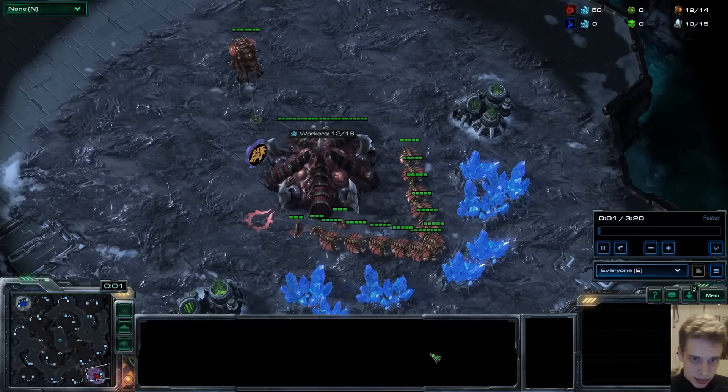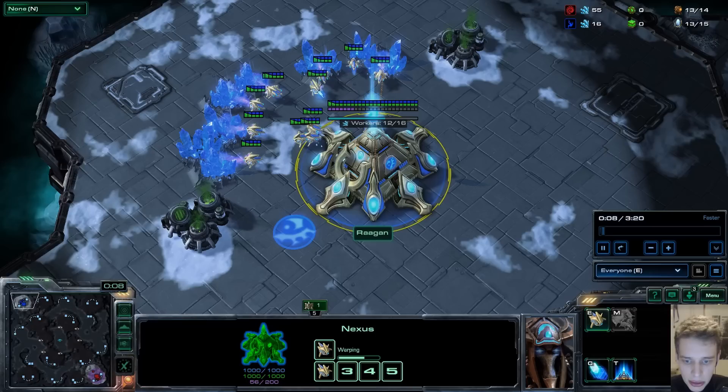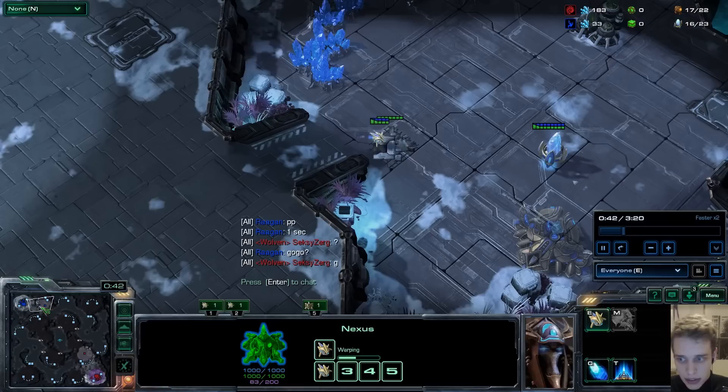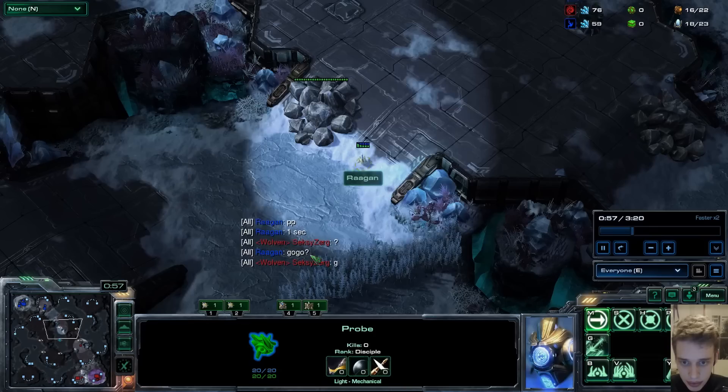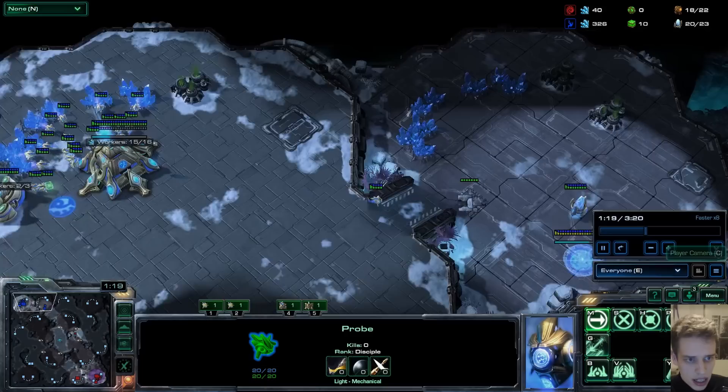On to replay number two. We have Reagan, who I believe we've covered before, who sent an email saying he has two PvZ replays around 5K MMR about holding a Zerg all-in. His main question is: when he sees zerglings chase his first scouting probe, should his first adept stay at home and fight them or keep going to scout? He sent two replays — in one he sends the adept to the Zerg despite zergling chasing his probe, and in the other he keeps it at home. He loses both times.